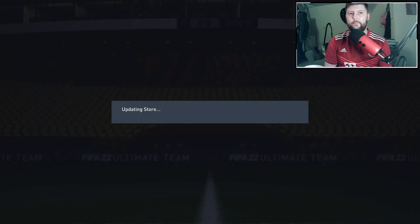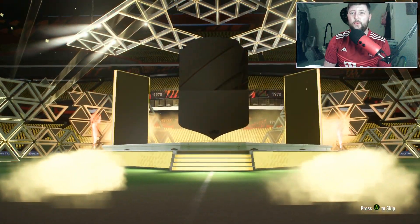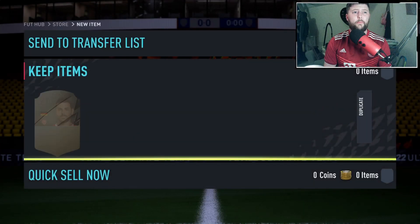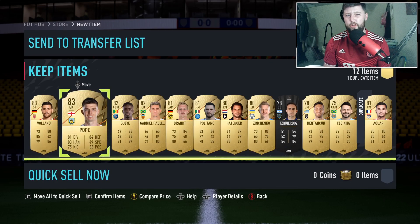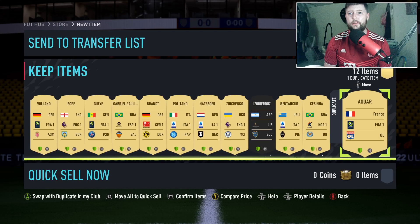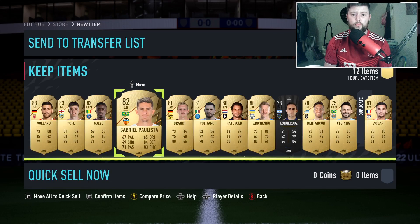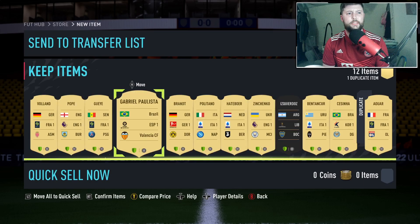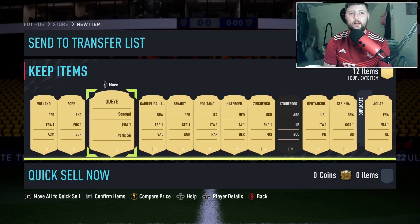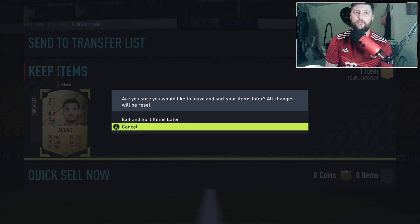Then the final pack - the rare players pack. Unfortunately we get a guaranteed board, which is going to be Werner or Haaland, so an 83 rated pull. We get two 83s which is always nice for the grind. Checking tradeability - he's not tradeable, so we need to go and do some league grind. In total we already have six players for the 81 double from this league SBC run. You could use these 83s but personally I'd keep them for player SBCs. We have Brandt, Zinchenko, and a couple of others ready to go.